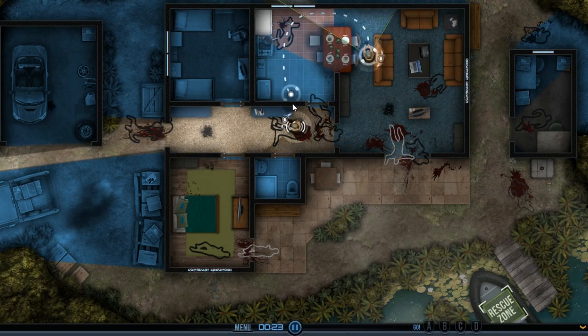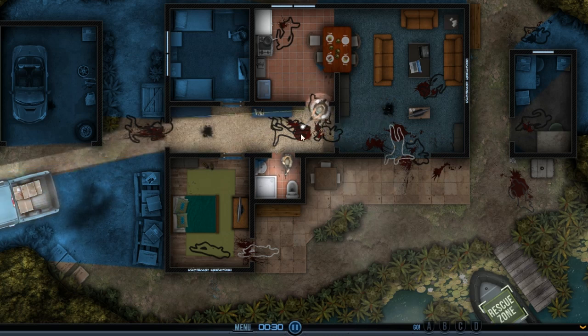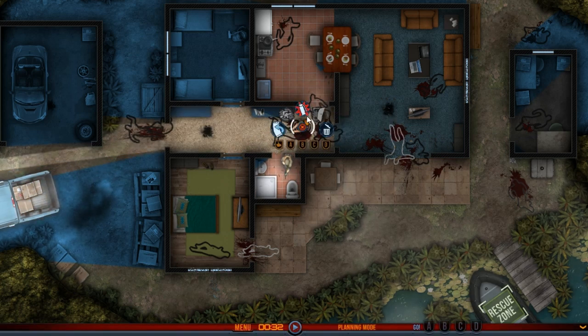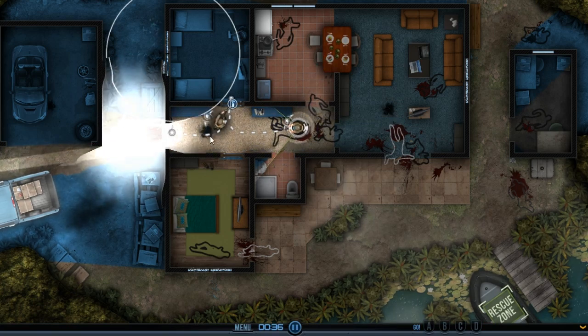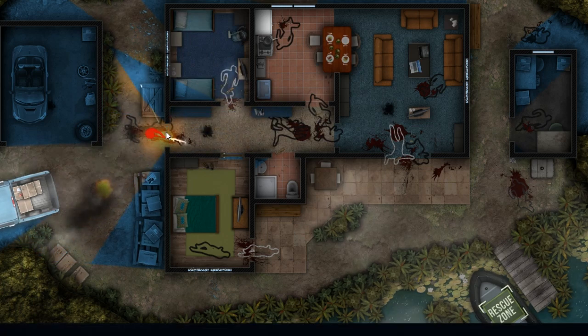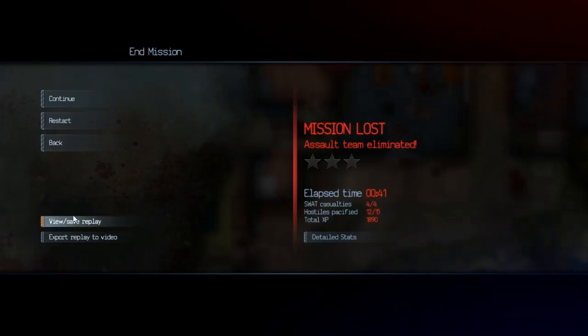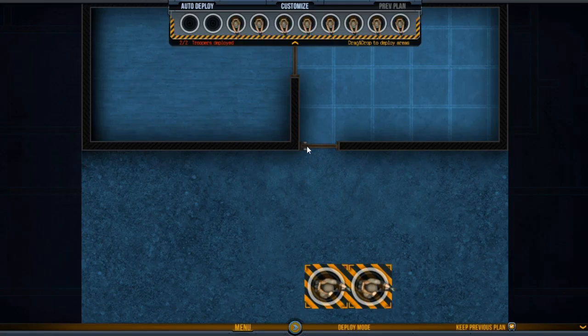IGN had this video with five more planets where they just show the player what's what and go through a few things. They talk about this GTA deterrent kind of thing where you kill the animals and the sentinels or robots will attack you.